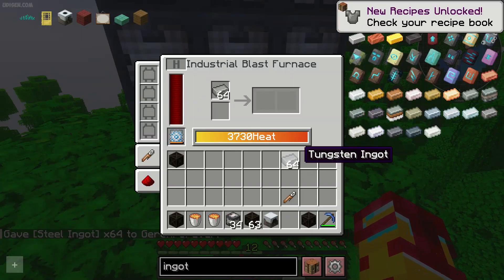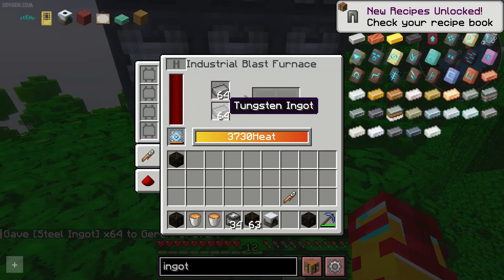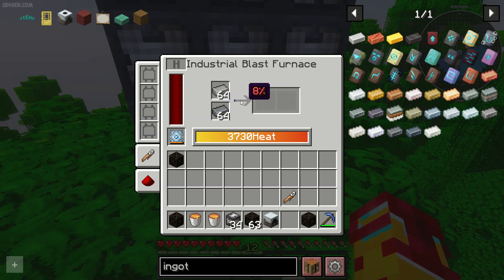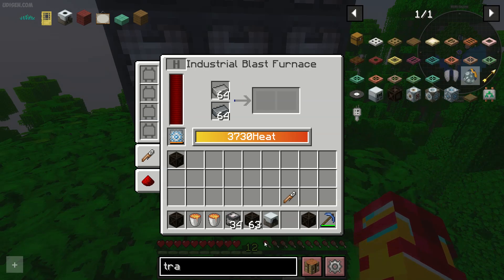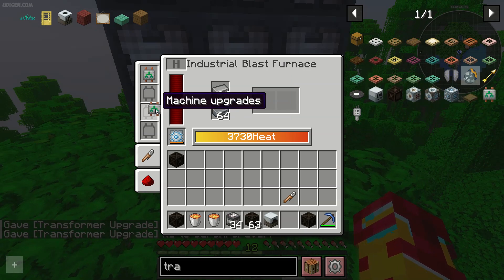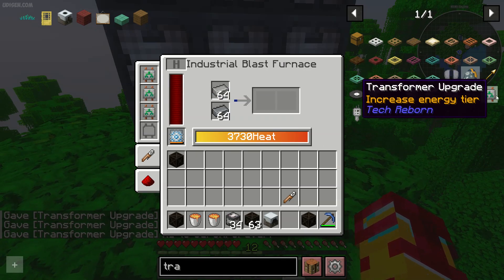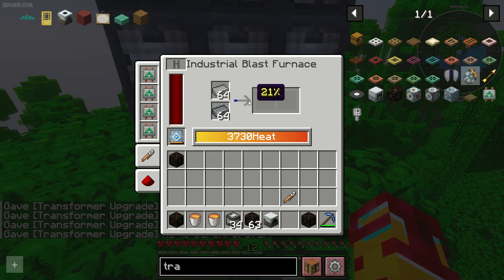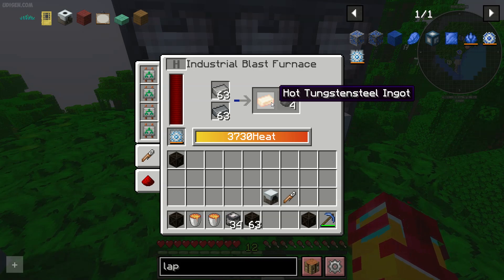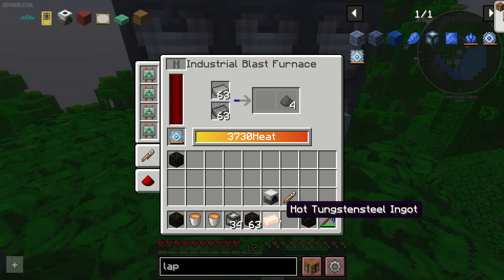Smelting tungsten requires 3000 heat. We also need a transformer upgrade, because without it the machine works extremely slowly. Finally — oh my gosh — I have a hot tungsten ingot!